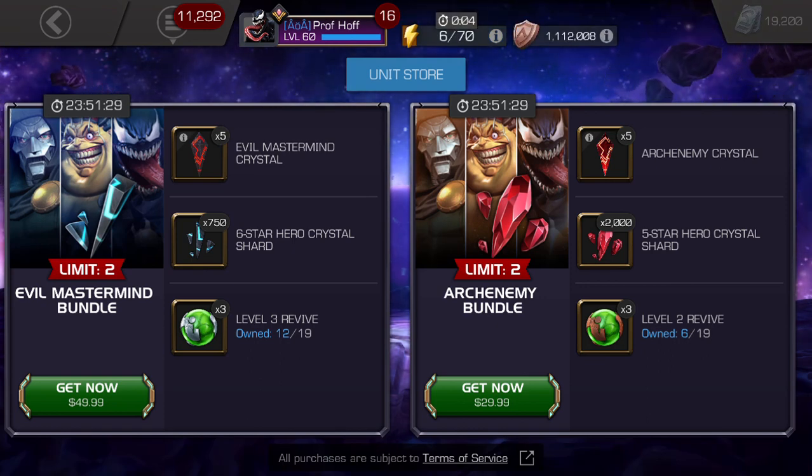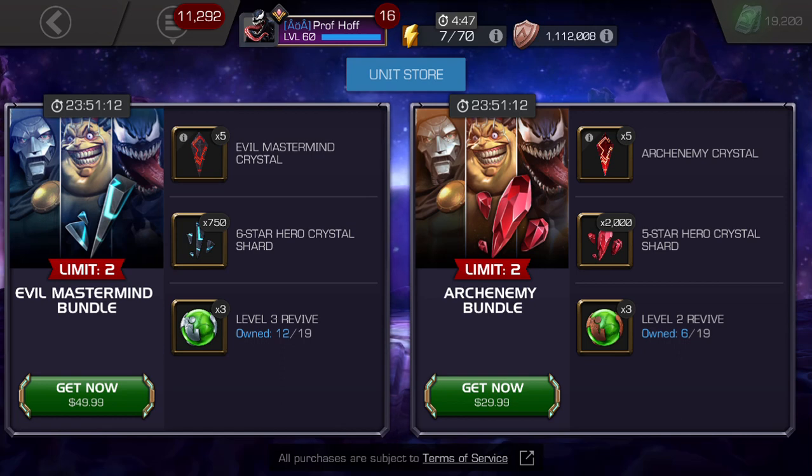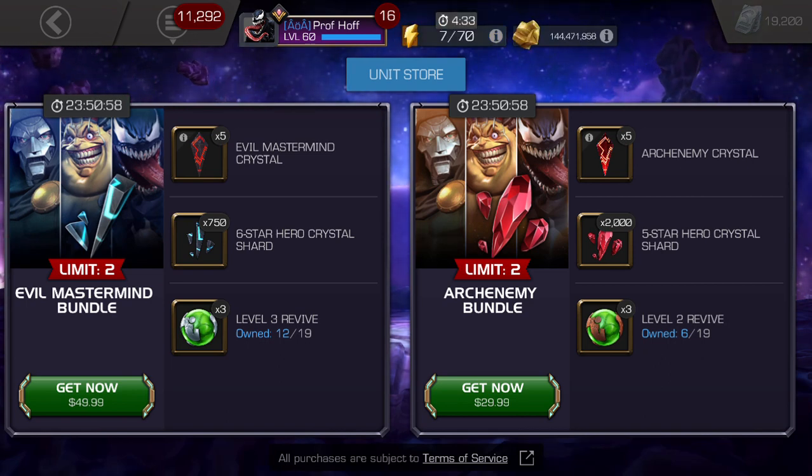The evil mastermind bundle does have Dr. Doom in it — I'm going to give it a D-plus grade, and that's being generous. The fact that they're still 250 six-star shards short of what the 2020 early access bundles offer, and that they've taken away the plus-30% greater champion boost and replaced it with level-three revives, is just a huge L. Until you stop buying these, Kabam is just going to keep milking everybody. Please save your money for July 4th, and even if you don't want to spend any money, don't let it be today — it's just a bad day for your cash, and none of this is getting close to a passing grade from your boy Prof Hoff.